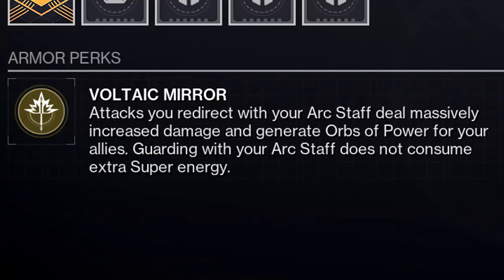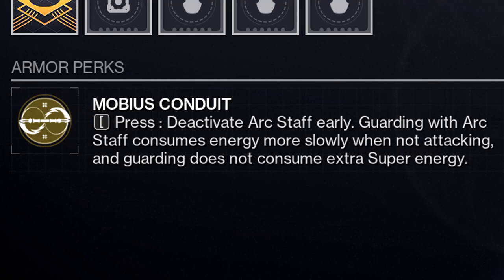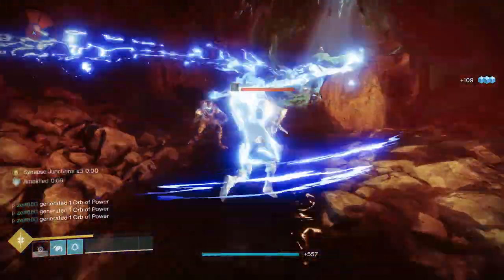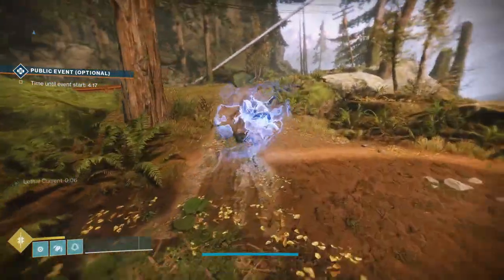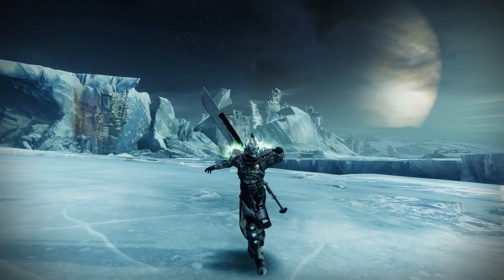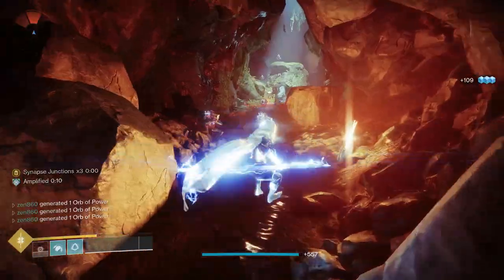First off, Blight Ranger gives you increased damage for redirecting attacks with Arc Staff. Second, Raiju's Harness lets you deactivate Arc Staff, similar to Chaos Reach, which saves your super energy. It also makes super energy drain much slower while blocking. Finally, Raiden Flux gives you increased damage by spamming your light attack on Arc Staff, and gives increased duration for kills. Combining all three of these makes your Arc Staff super generally more powerful, but they are just the framework and still not enough to be meta. After combining the three, we will still need some buffs.